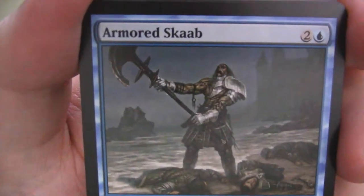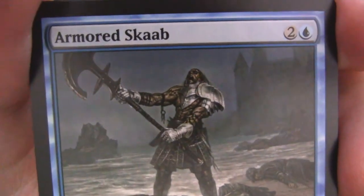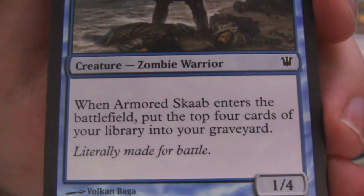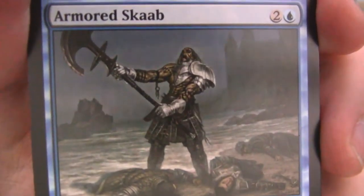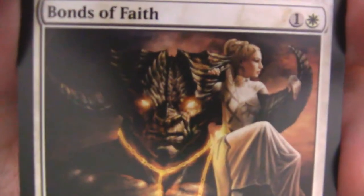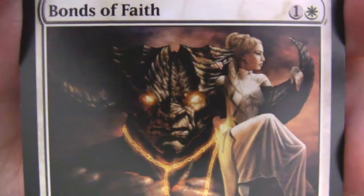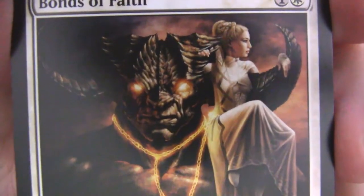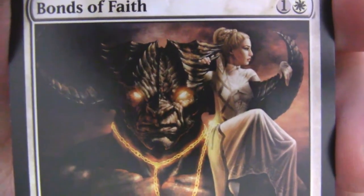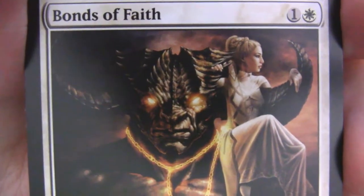We've got Armored Scab again — built for battle, literally made for battle, look at all those people laying around. Another great card — Bonds of Faith. I love the art on this card, just like the chain of Avacyn around this demon's neck, making it essentially do Avacyn's bidding. 'What cannot be destroyed, will be bound.' Oath of Avacyn. So you can't kill the demon because it's a demon, but you can bind it and make it work for you.